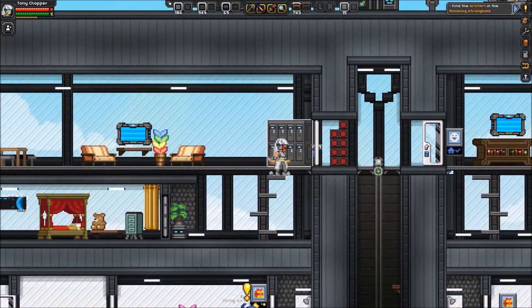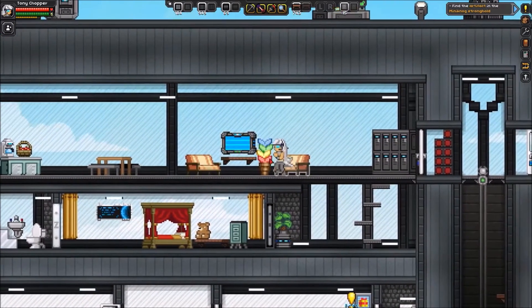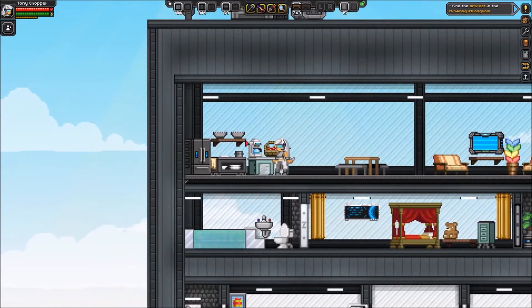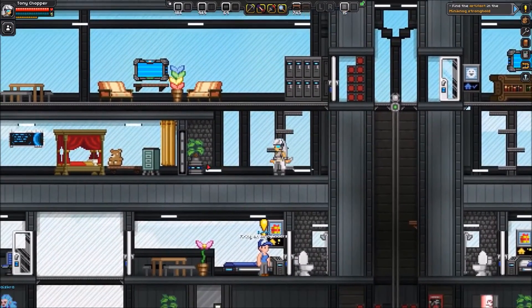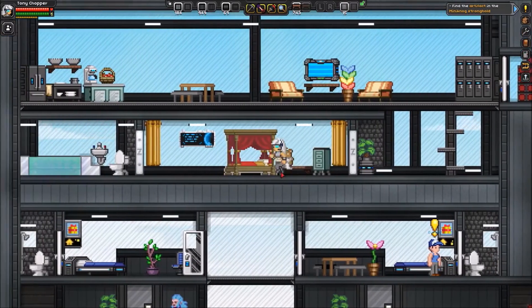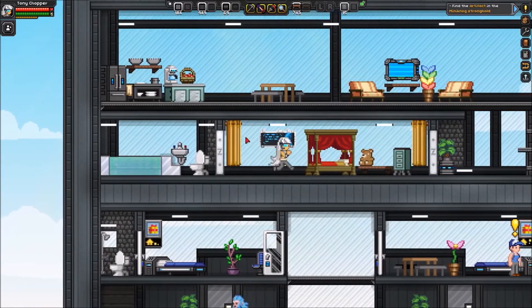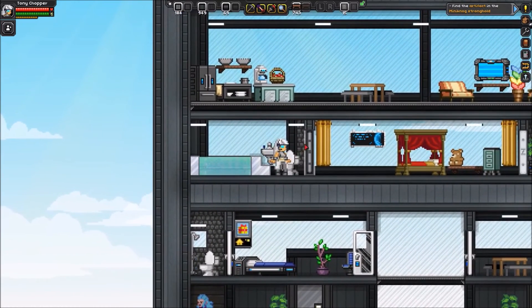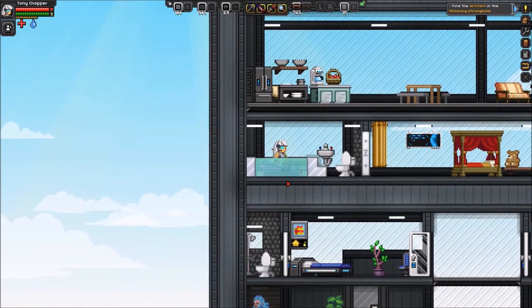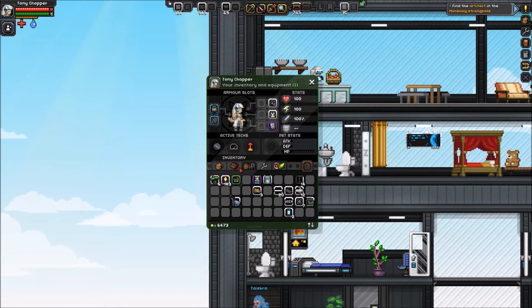It's sort of the same design on the right side — there's the living room area, the dining area, and the kitchen with the fridge, the counter, and whatever. Here's my room. I have a teddy bear right next to my bed, and some curtains from the Apex villages.